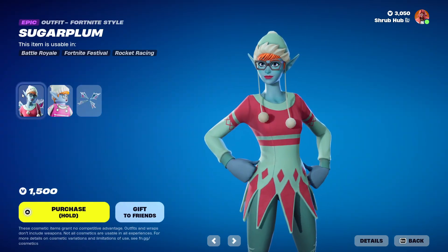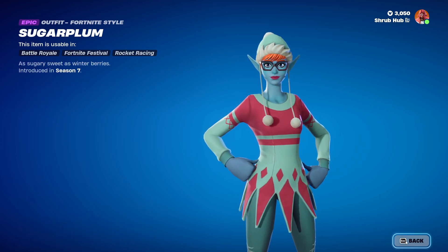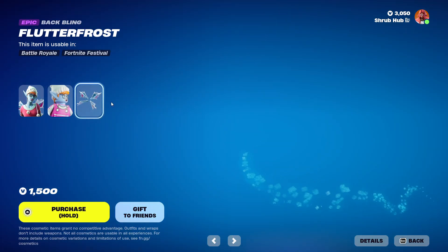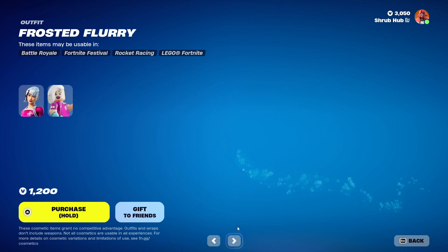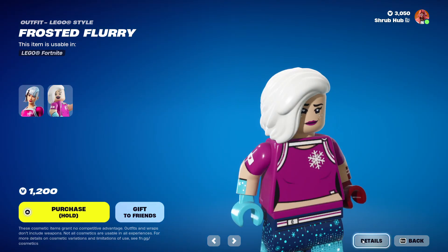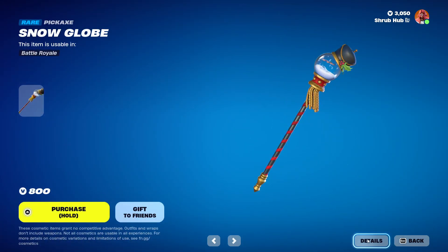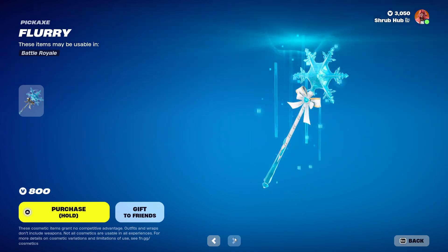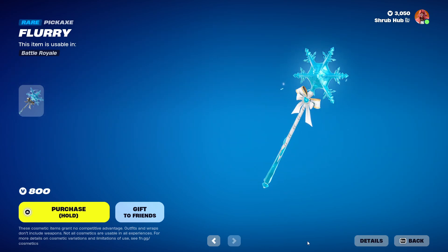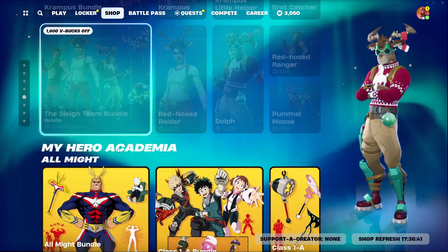Then we have the Shudra Plum skin — she's from around season seven. This is a Lego version and she comes with the flower frost backbling. Then we have the frosty fury skin from chapter one — this is a Lego version. Then we have the snow lobe pit from season seven, and the flurry axe from season seven too. Then we have the Krampus bundle and the slay team bundle.